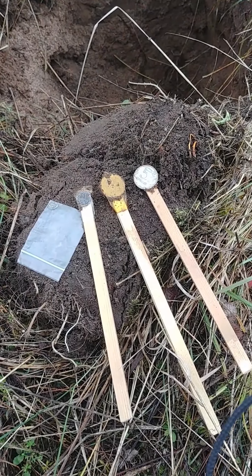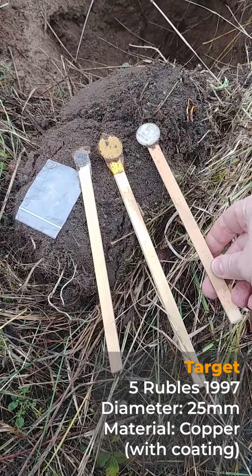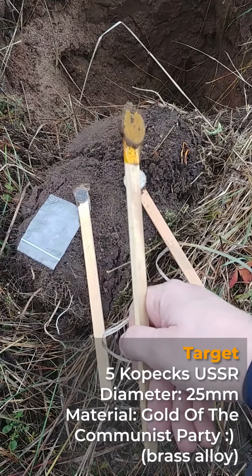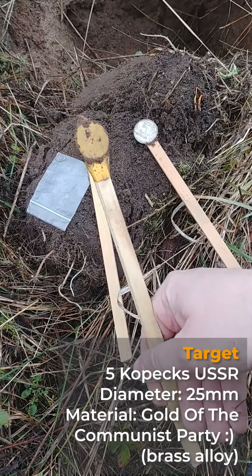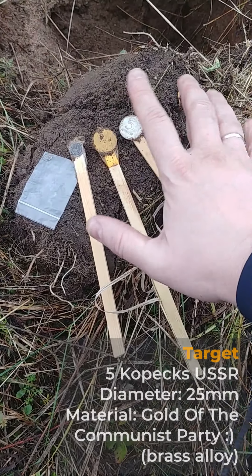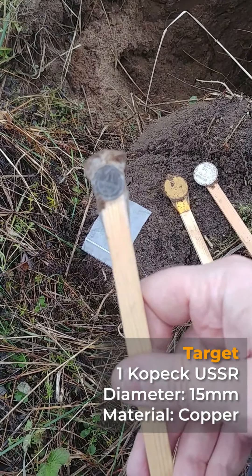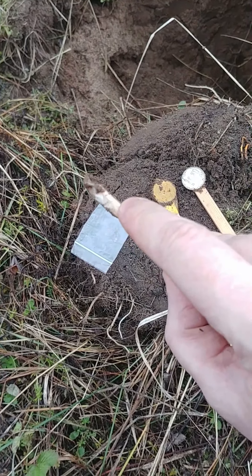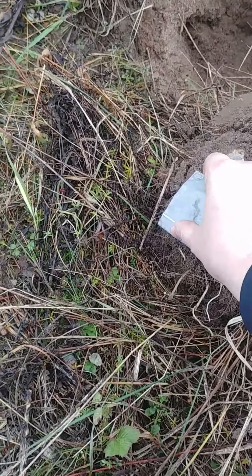About our test targets: first, we have a modern 5-ruble copper coin at around 24 millimeters. The second is a classical coin called 'the gold of the party' — the gold of the communist party — because when you dig it out it looks like gold, but it's not. It's from around 1940. The next one is the classic Russian Soviet 1 kopek, which is very small — around 10 millimeters in diameter and very thin, one of the smallest coins in the world.